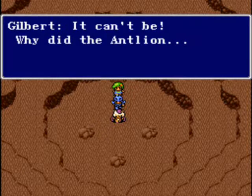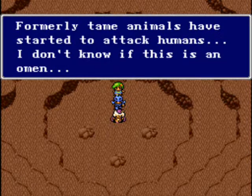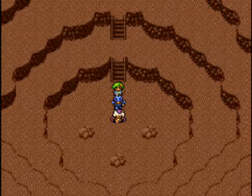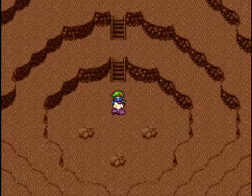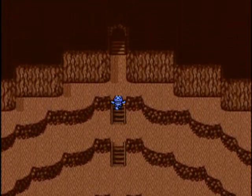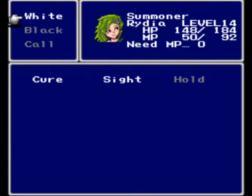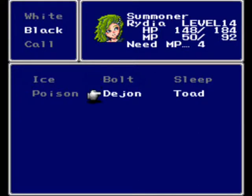It can't be. Why did the antlion attack? The number of monsters have been increasing of late. Formerly tame animals are now wild and they will bite your head off, Gilbert, if you're not careful. So let's head on up. Actually, let's use one of Rydia's spells — let's use Dijon.